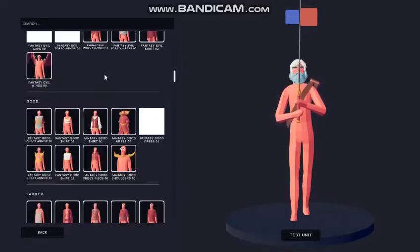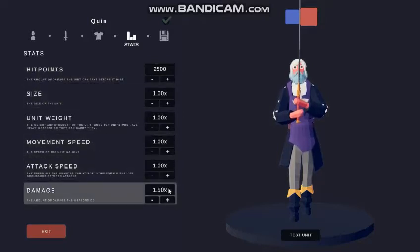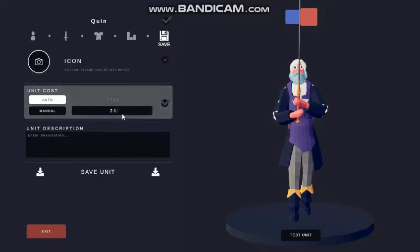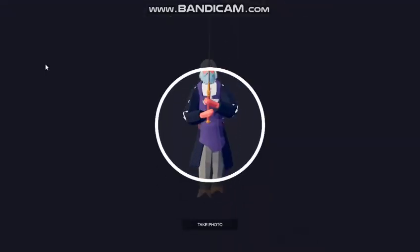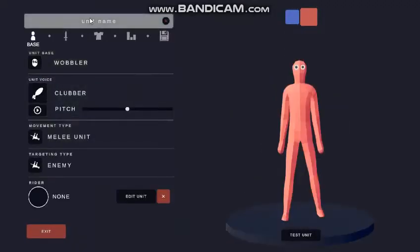They pause recording to set up Quinn's stats. He gets 2500 hit points and a 1.5 damage increase as a pretty standard human-y guy. His cost is set to 2300.